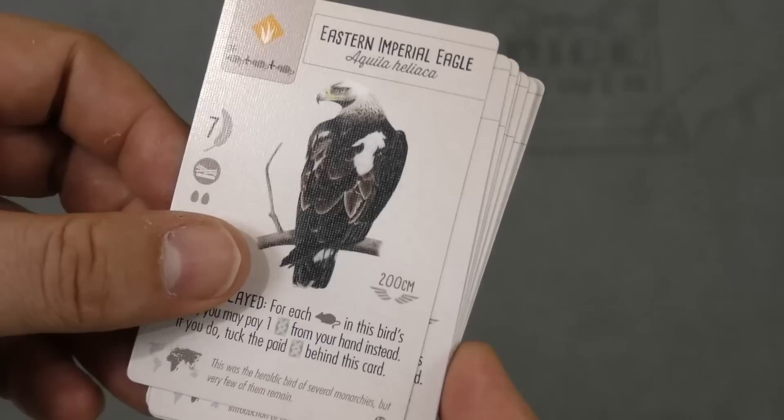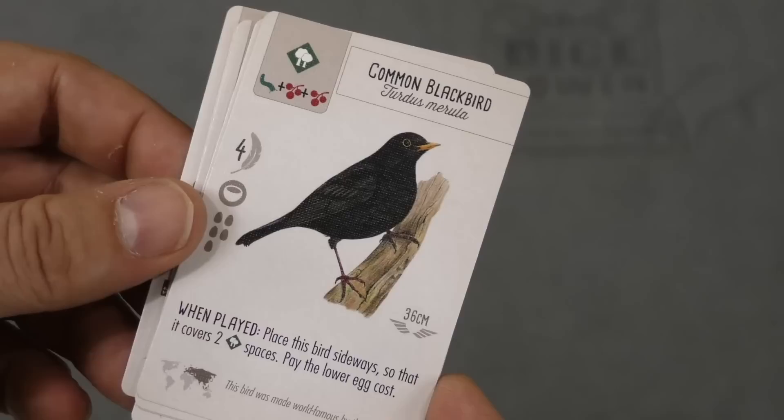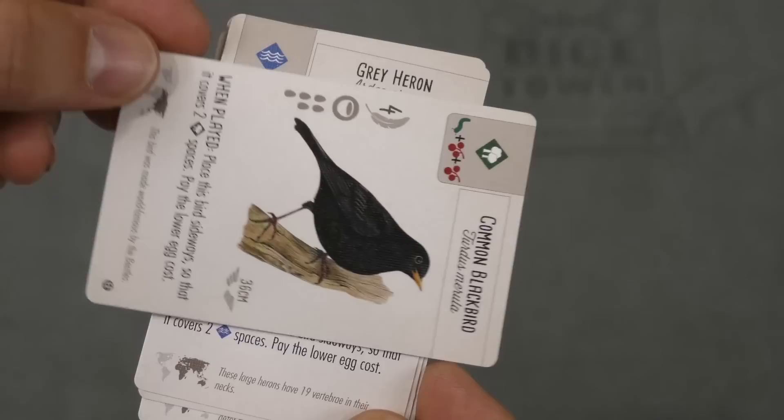There are also cards that can be played different ways rather than paying food. This one costs mice, but instead of each mouse you can pay a card from your hand and tuck those underneath it — so it'll eat mice or other birds. There are also ones that can be played on top of another bird; essentially they eat that bird, you get more points, you discard eggs and food, and it becomes a tuck card underneath this bird.